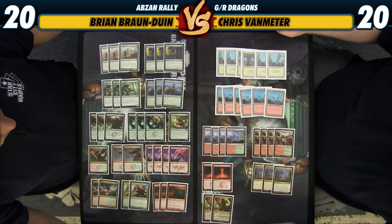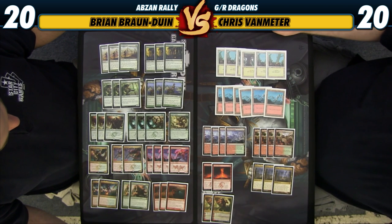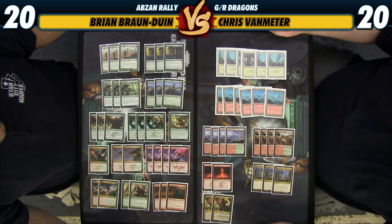And to the surprise of nobody, I am playing a deck with Elvish Mystic and Stormbreath Dragon in it. But it's not your usual Green-Red Dragons — this is more of a Devotion deck. This was a deck that placed in the top 16 of the Premier IQ for the Open that was in Wooster, and it's a little unconventional, so I wanted to give it a spin.